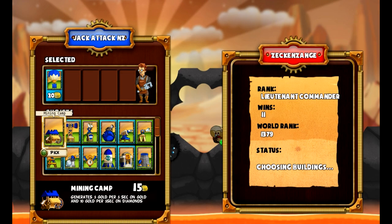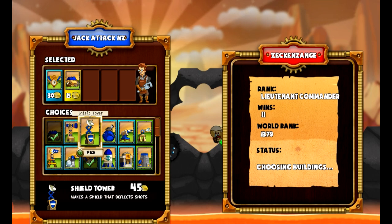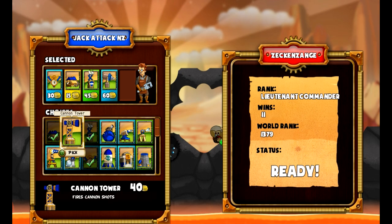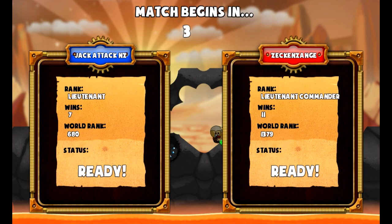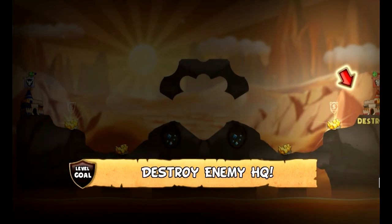Very fragile ground. So accelerators, mining camps. Shield towers are a must. What we go from there is interesting. Drill towers are good and I find Drill Cannon is a really good mixture, but Demolish is also good as well. We're going to rock with this and see how we go. This guy's got 11 wins and he's better than me, but he's got a lower world rank, which is kind of interesting. Prince on Prince.